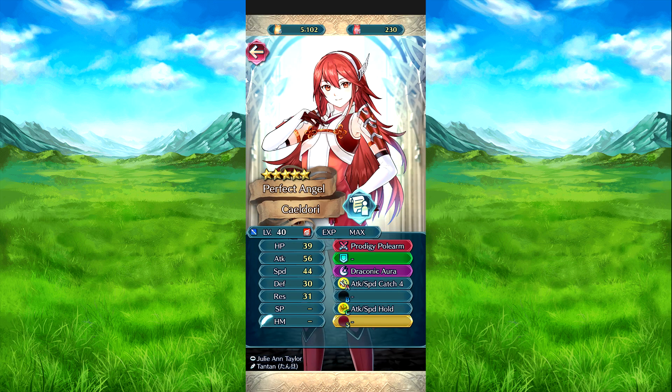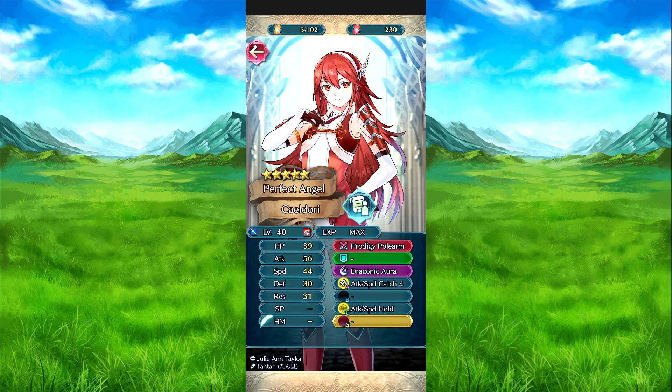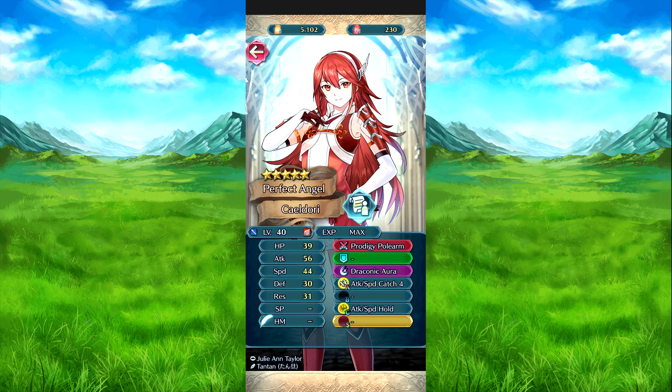Then we have Sedori with a polearm weapon. She also gets Charge again thanks to the weapon. At the start of combat, if HP is 25% or above, attack, speed, and defense plus 5 to her. No-choice effects, grants the foe's follow-up and prevents hers. During combat, reduces the foe's attack and defense by X percent of her speed at start of combat, where X is 5 times the number of her max HP, attack, speed, defense, and resistance stats that are no more than 5 higher than the foe's corresponding stats — max 10. Attack Speed Catch 4: if the foe has a debuff active, attack and speed plus 7; if both conditions are met, that bonus becomes 9. Attack Speed Hold 3: attack and speed minus 4 on the foe when speed increases during combat.